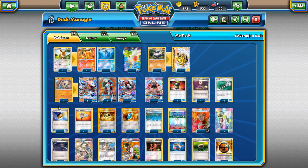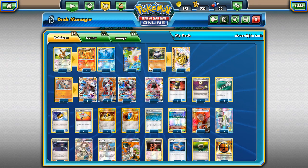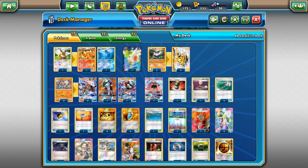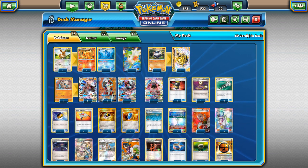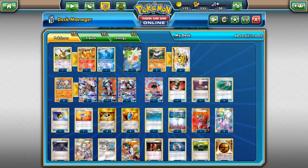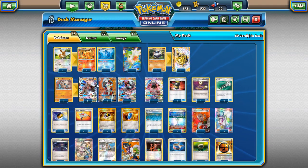A Lycanroc deck with Carbink actually beat a Mega Ray deck before Guardians Rising came out, so the Mega Ray matchup isn't too bad. The only big Lightning-Weakness target is Yveltal, which is actually resistant to Fighting — so you do less damage. Shaman you'll one-shot anyway with a Strong Energy and Choice Band with Claw Slash. Jolteon isn't needed; Flareon is the most important Eeveelution because of the Grass Weakness.